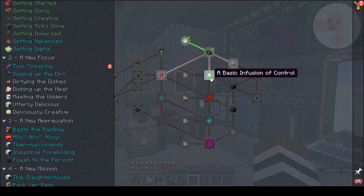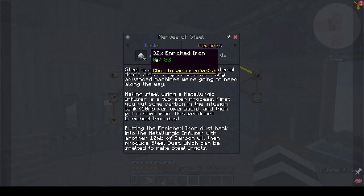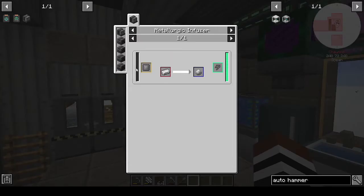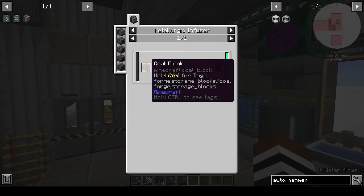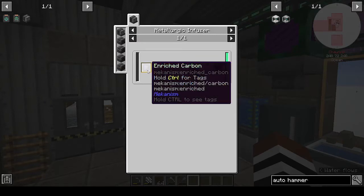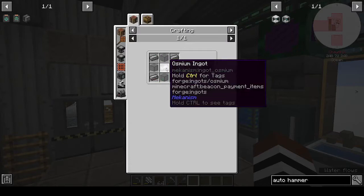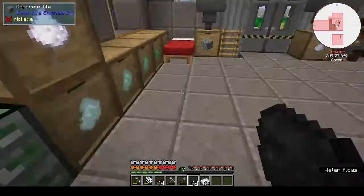Once we get into Mekanism we can start making universal cable and then we can start expanding. I might go down into the basement and start putting machines in the basement. Right — they want you to make steel because steel is the backbone of Mekanism. That's 32 enriched iron, 32 steel dust, and 32 steel ingots. Enriched iron is one coal to one iron ingot. If you make enriched carbon, I believe you put the coal in the enrichment chamber — but can we make the enrichment chamber? We need steel casing, so no — we need steel first.